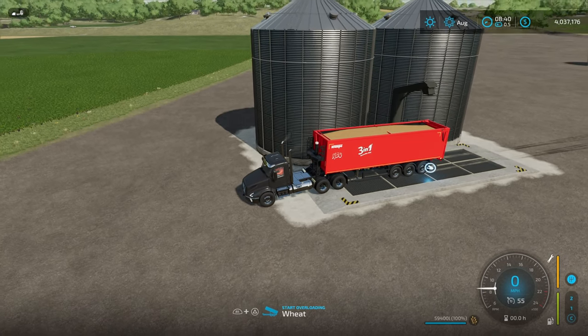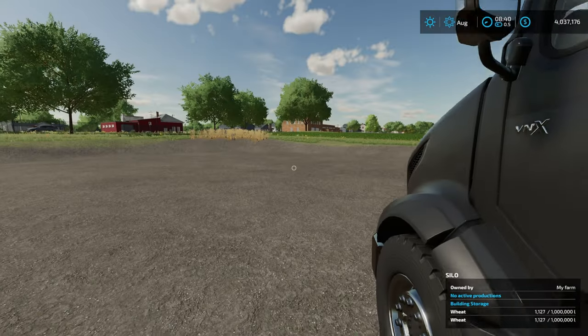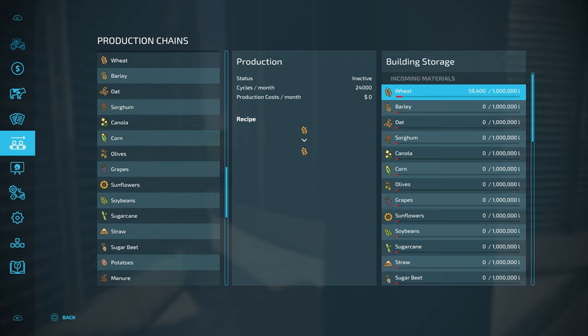I've got 59,400 liters of wheat right here. I'm going to go ahead and dump this into the silo, and then I'm going to get out and show you guys exactly what this is going to look like. Now the truck's unloaded. You can see that now we have 59,400 liters over here in our storage.